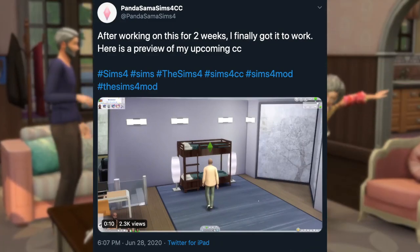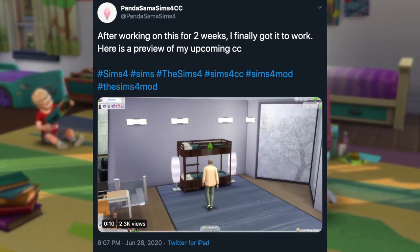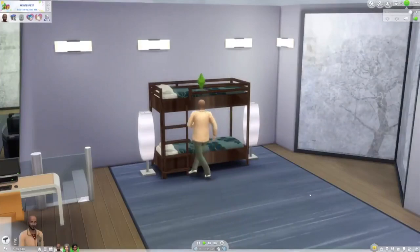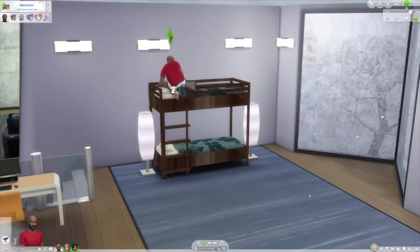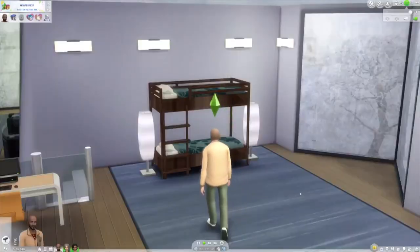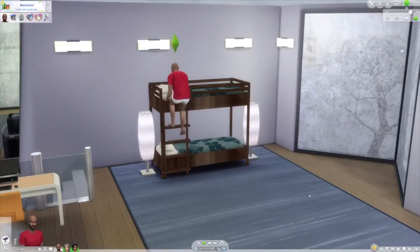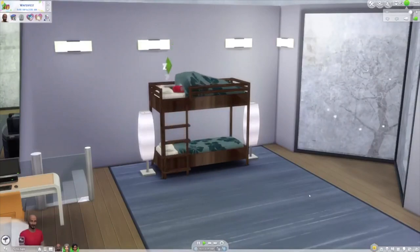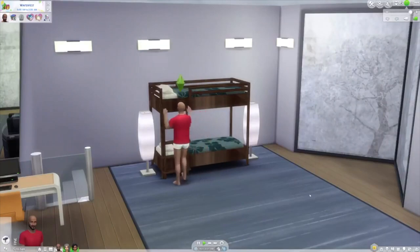This tweet says: after working on this for two weeks, I finally got it to work. Here is a preview of my upcoming custom content. Here's the clip in motion. So the sim does change into their sleepwear, climb up the ladder, and get into the top bunk. I think this looks pretty neat. The animation is almost on EA's level. It does look a little strange in a couple of spots, like when the sim is approaching the ladder and then puts their arms up to climb. But other than that, this already looks really good, and it's possible it still might get refined even more before it's released.